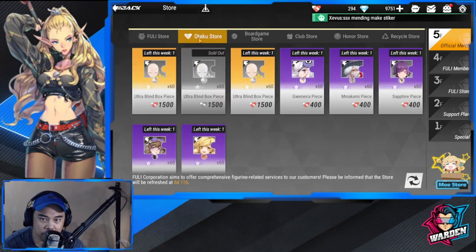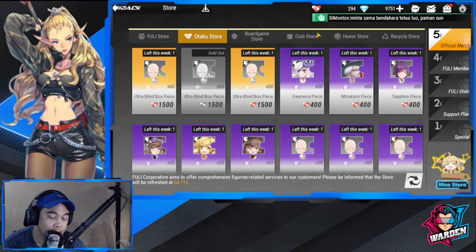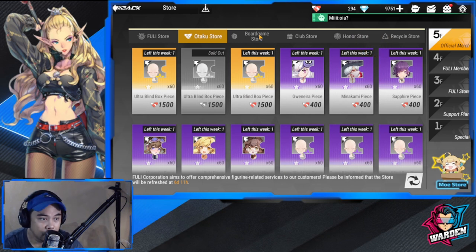For your Otaku Store, the best purchase would be your Ultra Blind Piece using your Otaku Heart. Just click 'Obtain From' to see where to get them. Save for these and only purchase these three. Based on experience, you might not even be able to get all three in one month — this refreshes weekly. This will really help you bolster or level up your existing figures since it's a 60-rarity random, building up your ultra blind rarity.